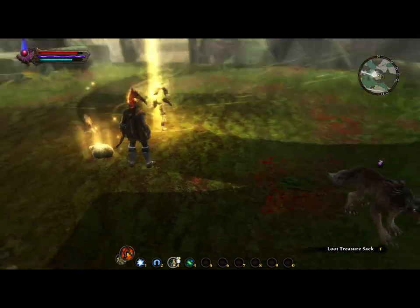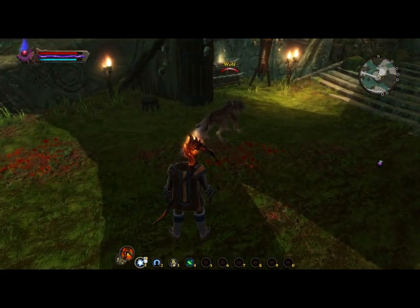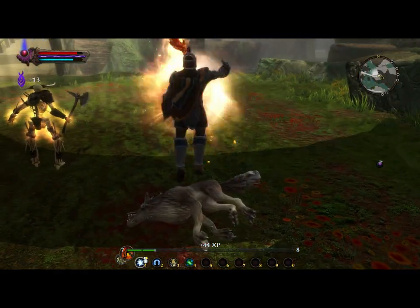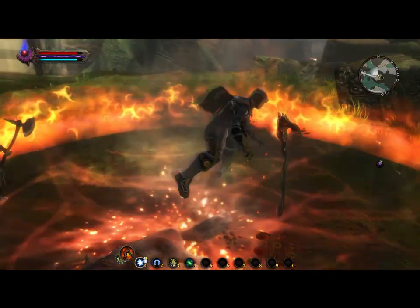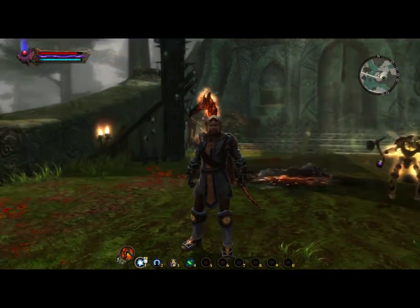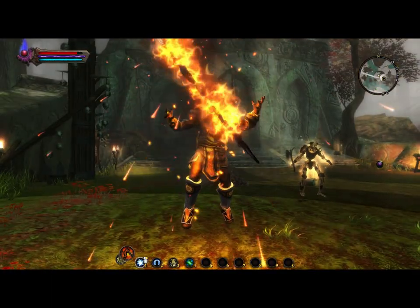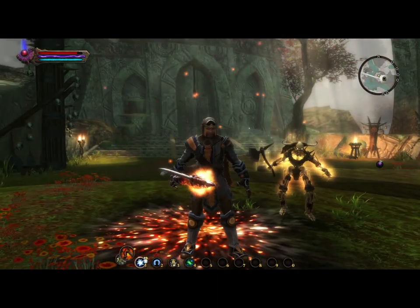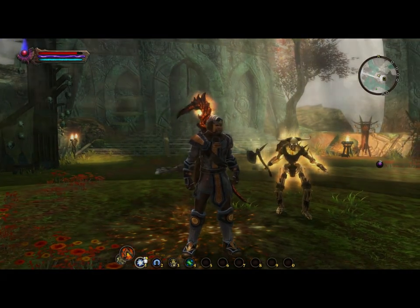This is the Sorcery DLC armor set. You get a really cool looking staff that I like, and we'll get a close up view of the armor here momentarily. The staff looks really, really cool, and the armor looks cool — I definitely don't hate it. I prefer the GameStop DLC, which I'll show you in a minute, a little bit later.